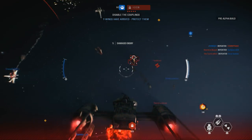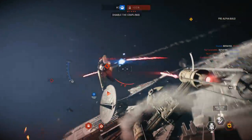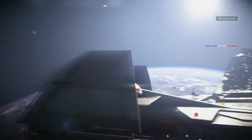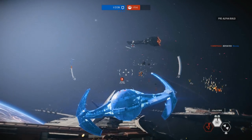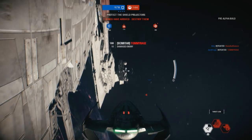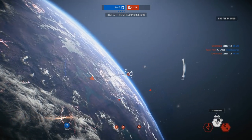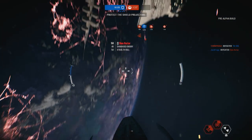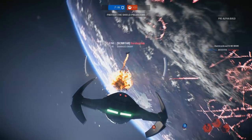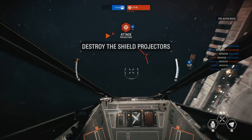They're targeting you. Our battle cruisers arrived right on time. Take out those defenses. Intercept enemy fighters targeting those generators. That rebel blockade runner is in critical condition. We've eliminated one of their blockade runners. They're reading heavy shielding around the dock — you'll have to take down those generators.